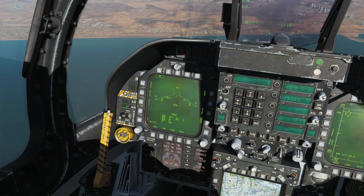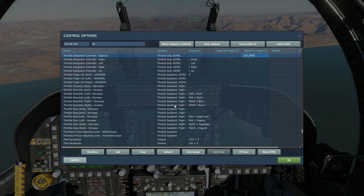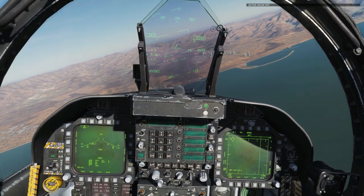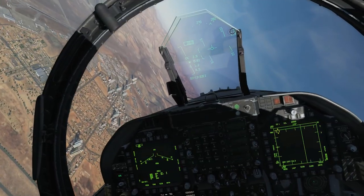We're airborne now, so let's turn our master arm on and switch to air-to-ground. The controls we'll be using today: SCS forward to assign our TDC to the HUD for aiming, TDC depress to lock to a ground target, and press and hold weapon release to drop the bombs. The method is the same as in my general unguided bombing tutorial, so we're just going to get it done.